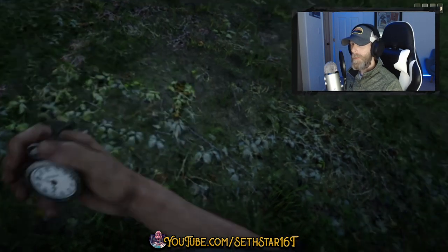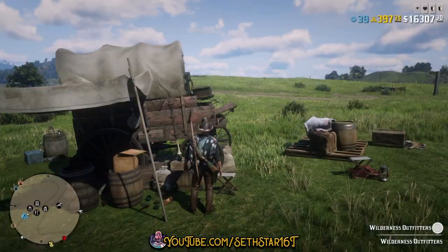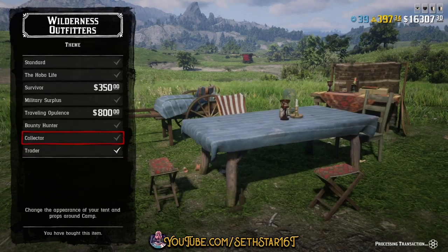60-second Red Dead Online daily challenge guide for February 6th, 2020. Number one: camp theme updated. Head to the wilderness outfitters at your camp and update the theme. The cheapest option is to swap between themes you already own.